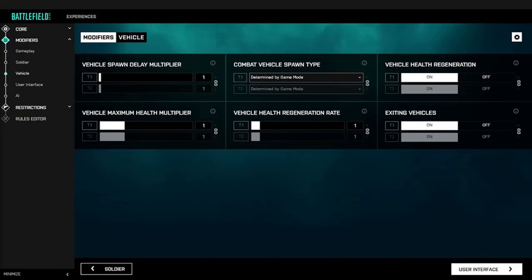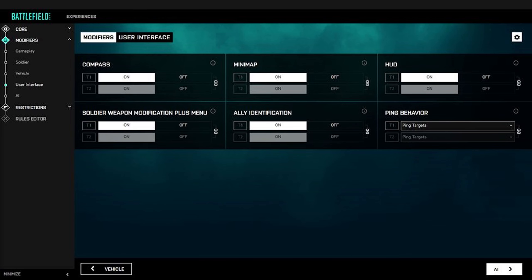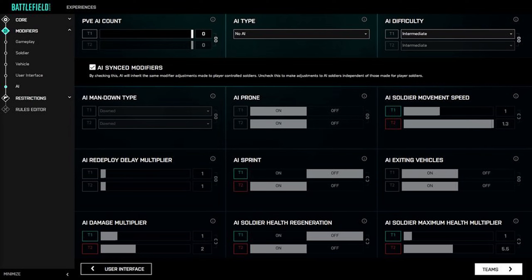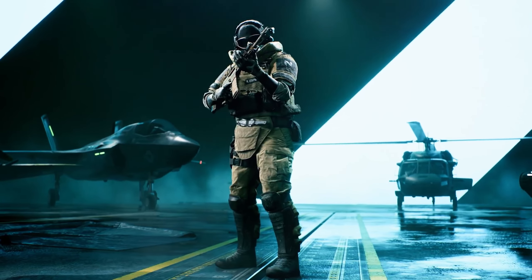Araç seçenekleri menüsünde: araçların spawn olma hızı, araçların maksimum canı, araç canlarının geri dönme hızı, araç olsun mu olmasın mı, araçlar sadece tablette mi çağrılsın ya da sadece baselerde mi spawn olsun gibi detaylar var. Oyuncu arayüz ekranında ise pusula olsun mu, silah plus sistemi aktif ya da kapalı, dost düşman görme açık kapalı, minimap olsun mu olmasın mı gibi detaylar ayarlanacak. Yapay zeka ayarları ekranında ise koyduğunuz bütün kurallar AI botlara da uygulanır şeklinde bir kolaylık sağlamışlar. Bot olsun mu olmasın mı, kaç tane olsun, PVP mi PVE mi, botların canları, hareket hızları gibi dünya kadar seçenek var.